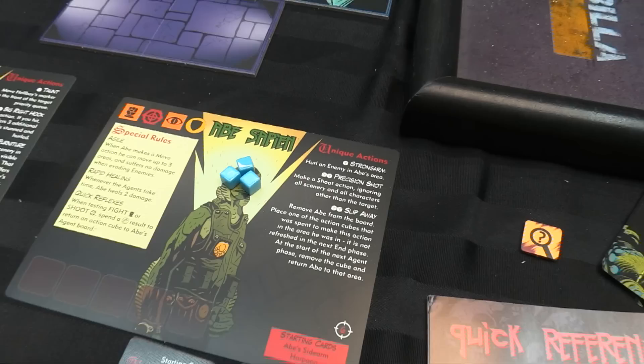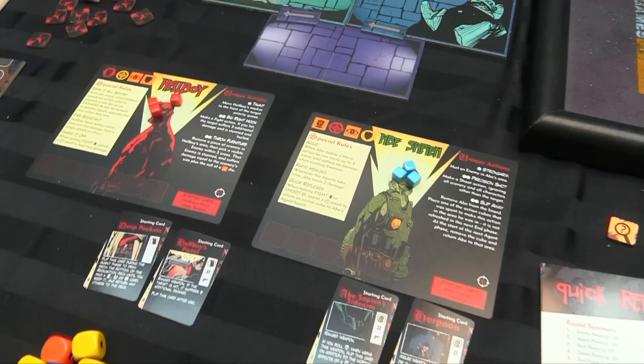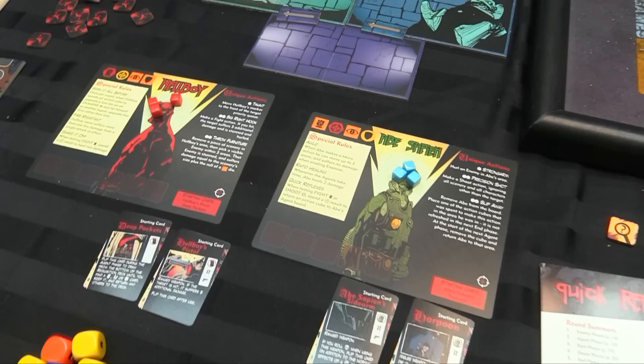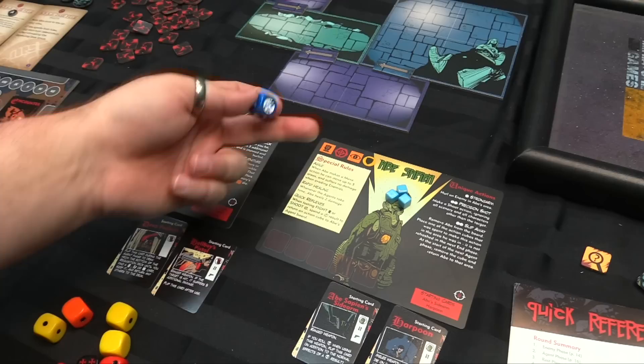For Abe: Strong Arm — for one die, he can hurl somebody. Precision Shot: make a shoot action, ignore all the scenery and all the characters other than the target. And for two, Slip Away: you can take him off the table and have him disappear then show up somewhere else. Then you have his special rules: when he makes a move he goes three instead of two and suffers no damage when evading, so he can just walk through enemies. Rapid Healing: when he takes time, he heals an additional two damage. And Quick Reflexes: when he fights or shoots, he can spend a result on the bonus die to remove an action cube and put it back on his board — so he gets extra actions.